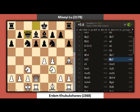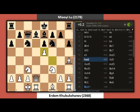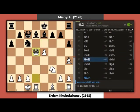Queen C7. E5. D takes E5. F takes E5. Knight D5. Knight takes D5. He takes D5. Queen takes D5.